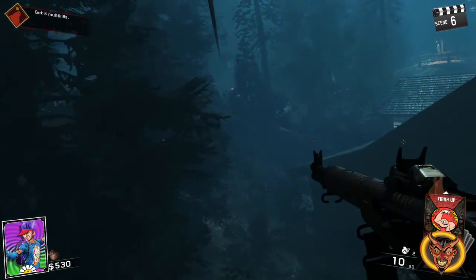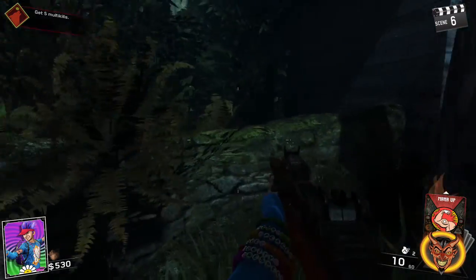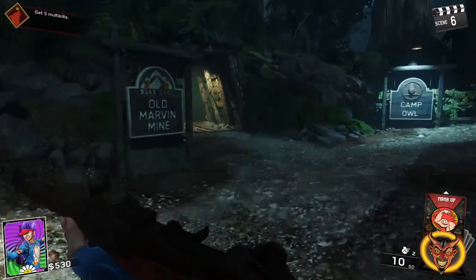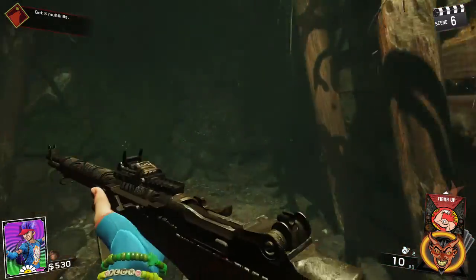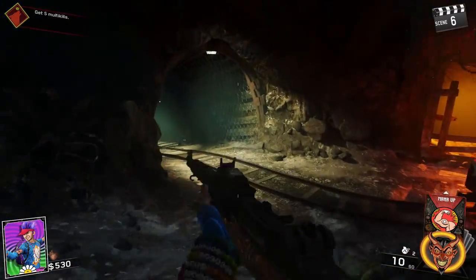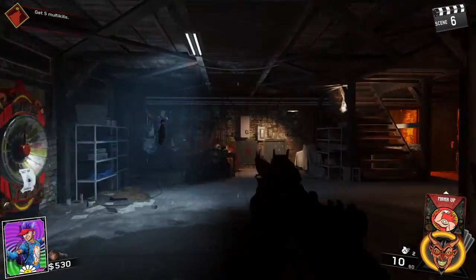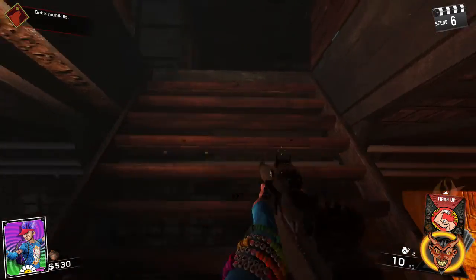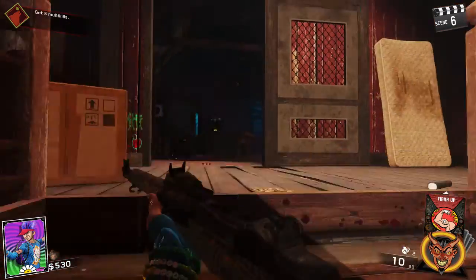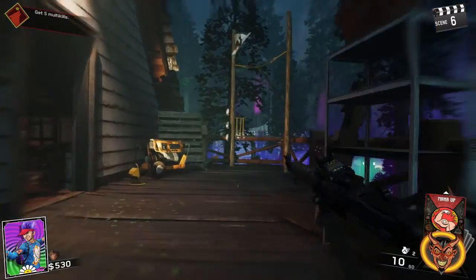So this is two and three for your zip lines — doesn't really matter which one you hit first. I prefer going to these two first because they're the quickest route back. This one in this corner will bring you to the cabins. Again, if you watched the boat Pack-a-Punch guide, you'll know that at this point we've got literally almost the entire map opened up minus just a few doors. I'm going to go to the rave area at this point — the second one on this right-hand side.